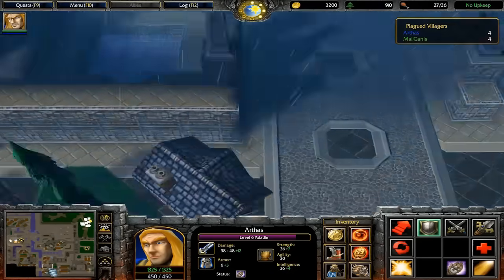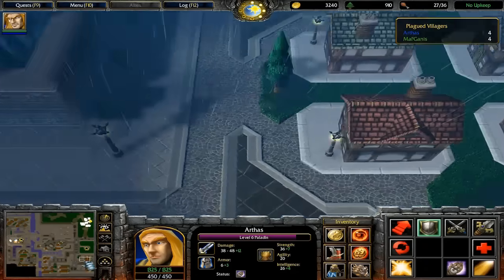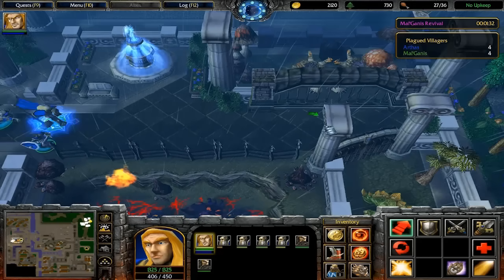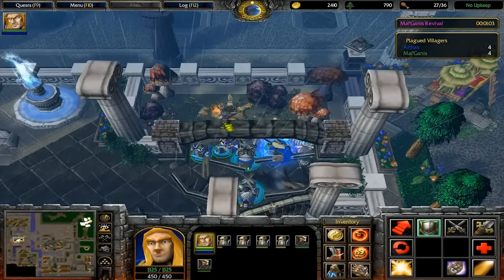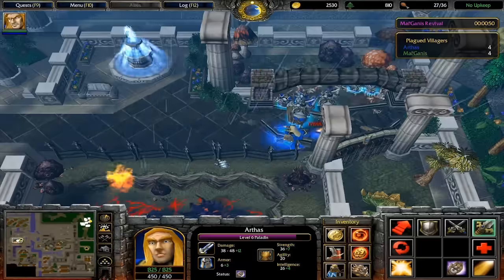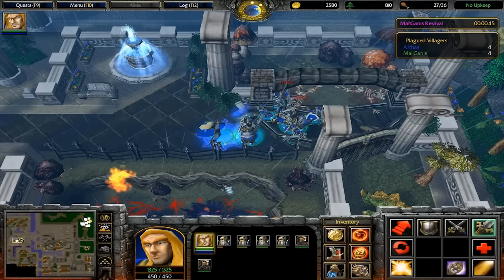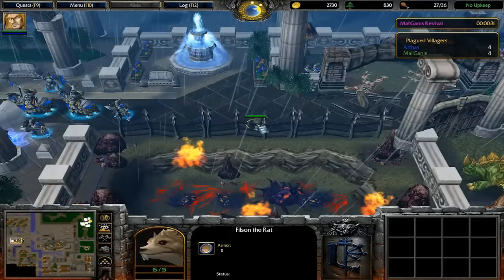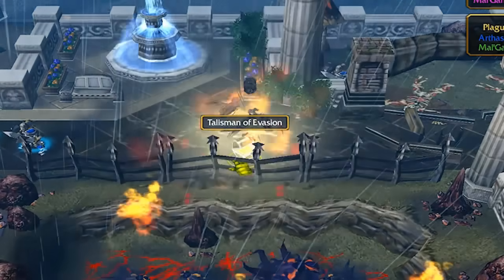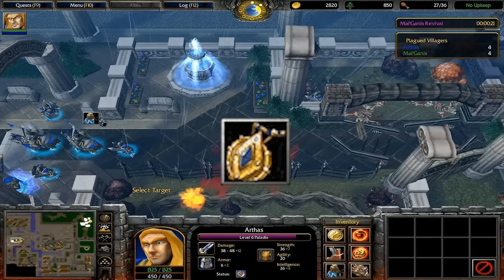The city of Stratholme is huge and really cool, but there aren't too many secrets to be found even if you look hard. On the west side is a city zoo with some monsters you can slaughter. None of them have any items to give you, except for a rat in one of the cages named Filson. Filson dodges every blow you throw at him, making him impossible to kill — or is he? No critter in a Blizzard game can withstand the power of clicking too many times. After he explodes, you can see the source of his dodging skills: a handy Talisman of Evasion.